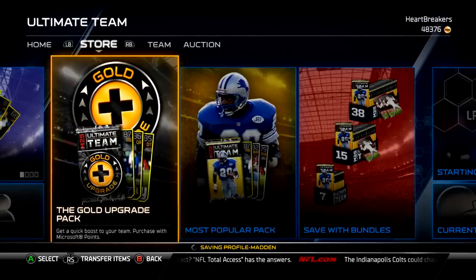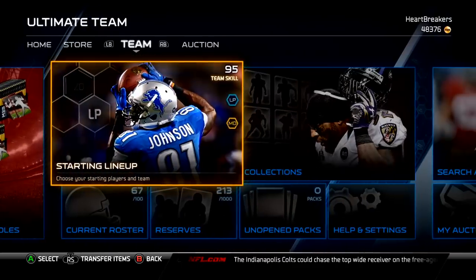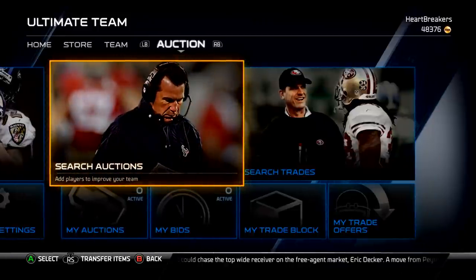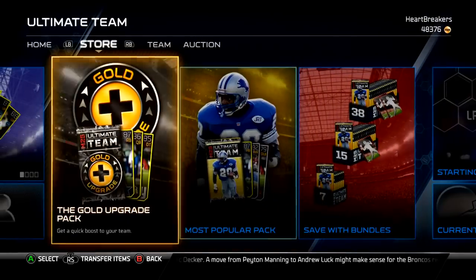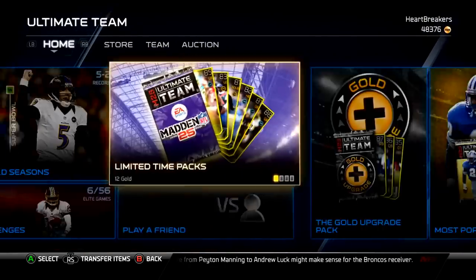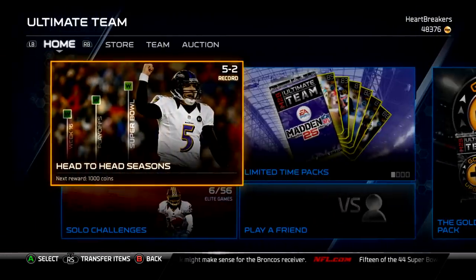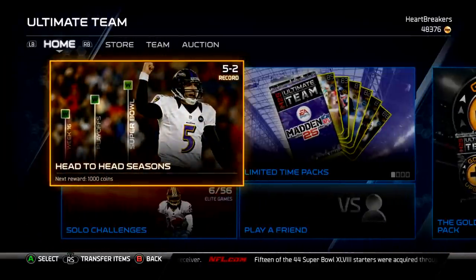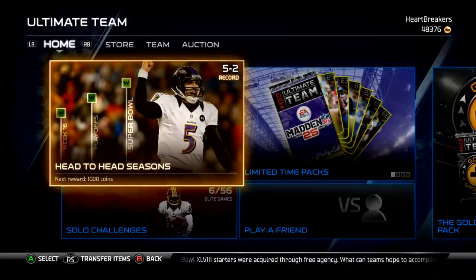I've also opened like 10 on my other account, which I will show you because it's a budget team. It's a really good budget squad, especially if you're doing solo challenges. And I haven't pulled a duplicate on that account either. Tell me what team London Fletcher's on — I think he's a Redskin but I could be wrong, he could be a Bill. Hope you guys enjoyed the video. Drop a like if you did, subscribe if you haven't, and I'll catch you guys in the next video. Peace out.